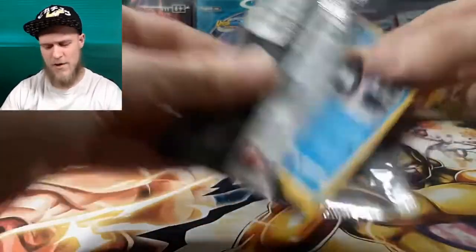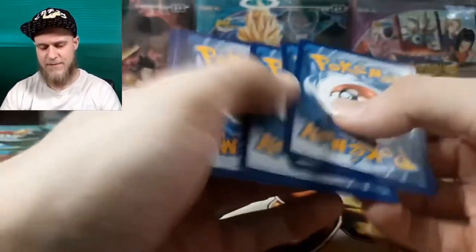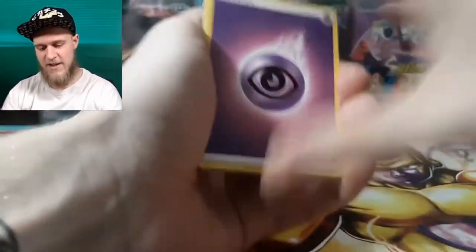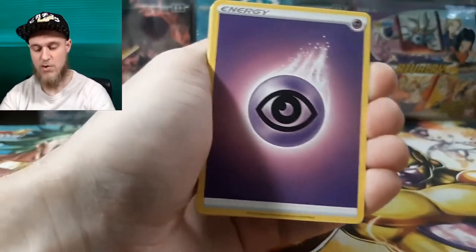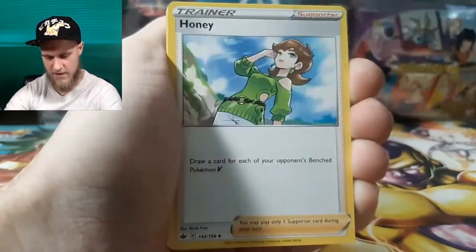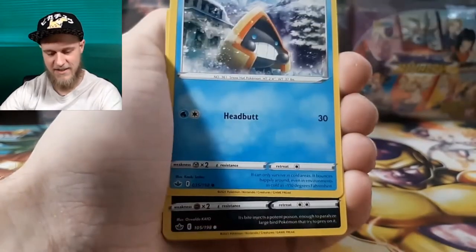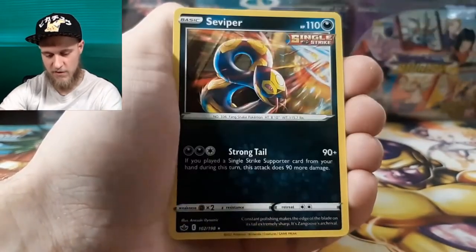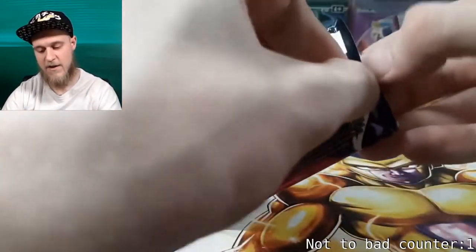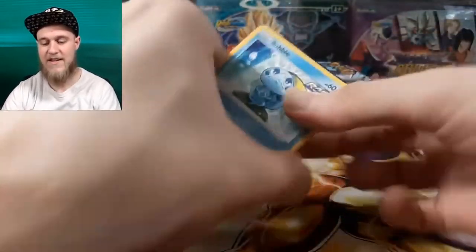With all that said, let's kick this booster box off and see how we do today. Alright, Pack 1: psychic energy, snow glint, venipede, stover, Galarian Snorpoke reverse, drizzle, and then a regular rare Seaviper. Not too bad.